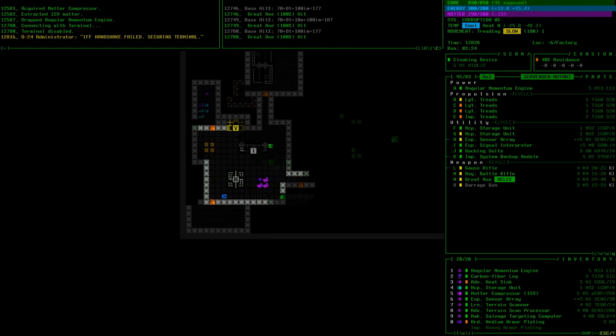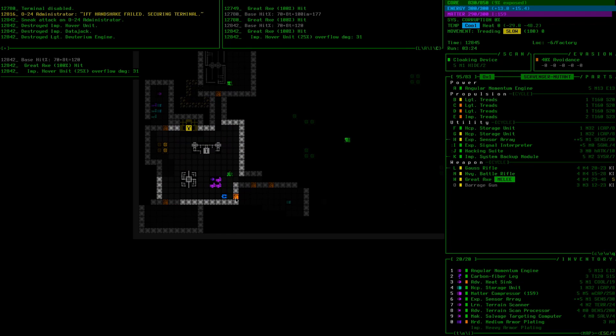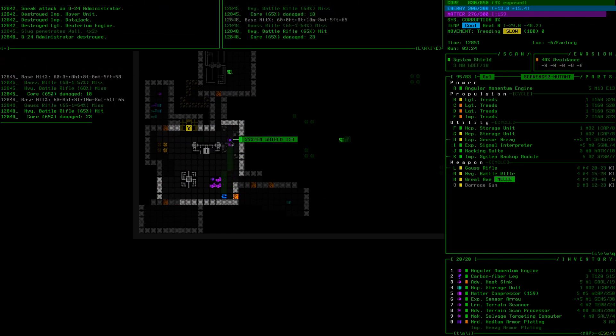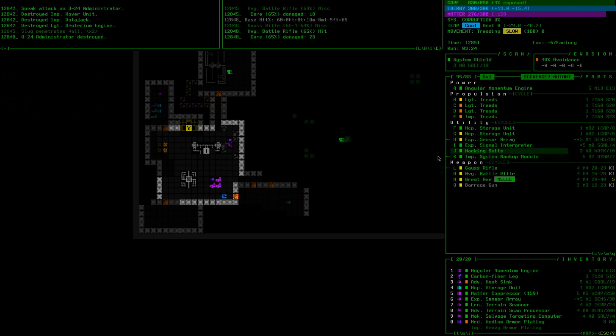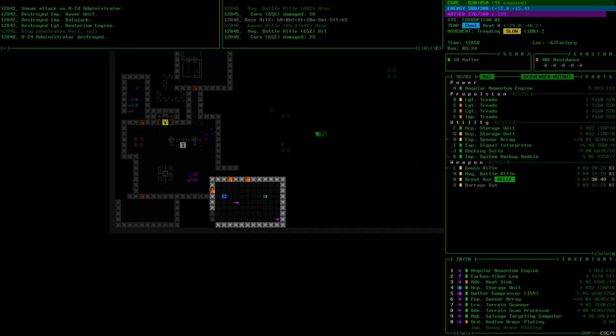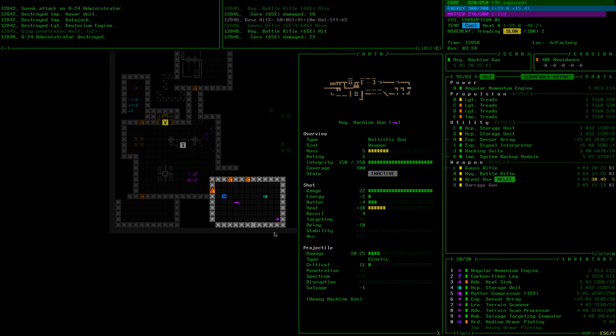That was his terminal. I could kill him. System shield. For what we're doing — like equipping one piece of hackware — I'd rather have a hacking suite. That's what I was hoping for. He might only have a system shield — I should have checked what he actually had. Weapon shielding — we're going to make use of that. Heavy machine gun.